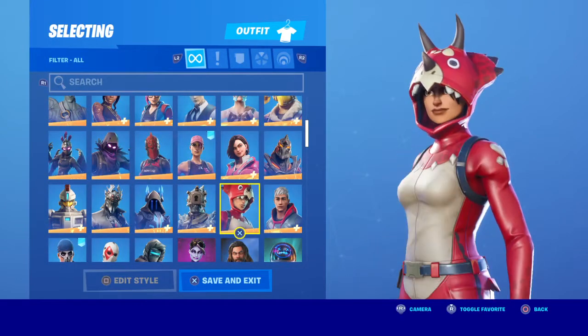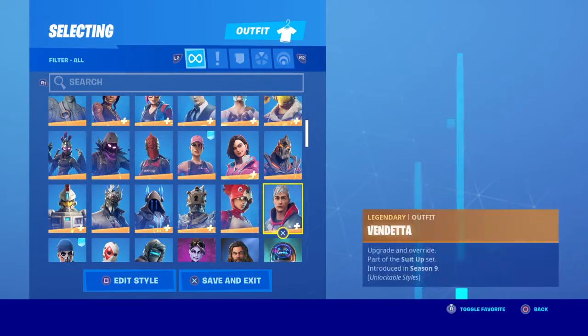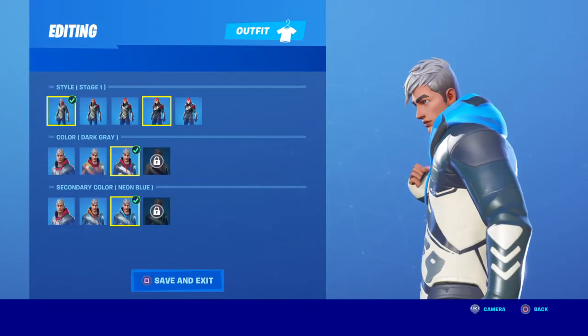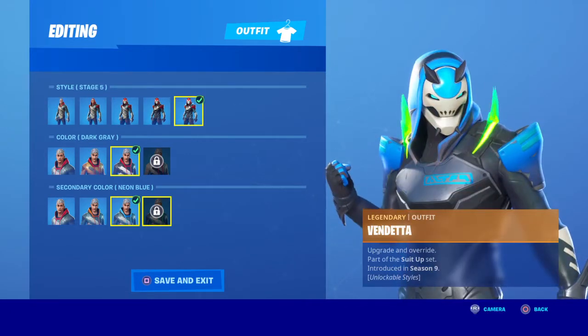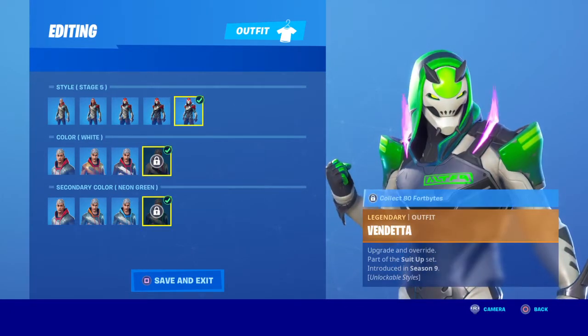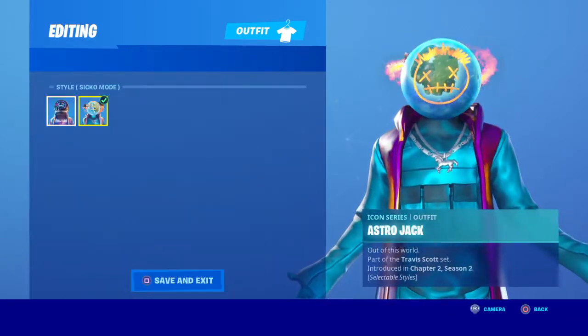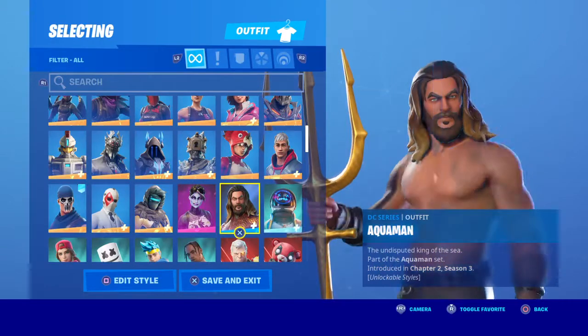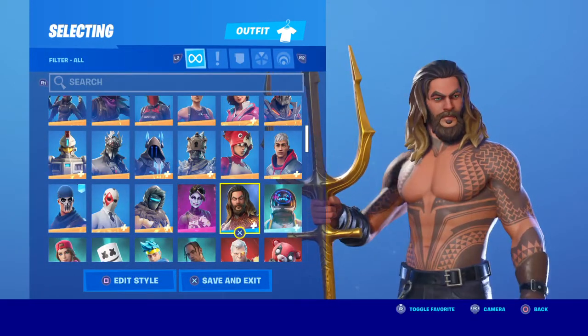Sarah Ops — my first legendary skin, I love this way better than Rex in my opinion. Vendetta — kind of looks like Iconic, just unmasked or whatever. I did not get these because I was on vacation. Astro Jack — very clean skin, I love it.